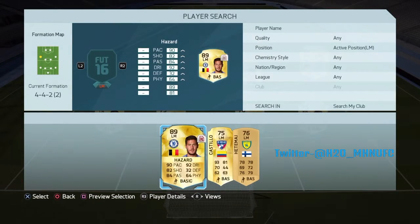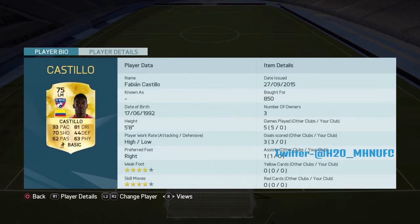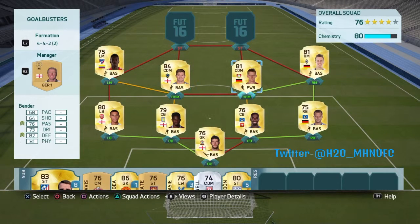Moving on to the left mid, we go for Castillo — you'll see why in a minute. Obviously you get the link to Gerrard. 93 pace, 81 dribbling, 70 shooting, 4-star skill and 4-star weak foot. His card is stacked so I'm sure he will be very good.